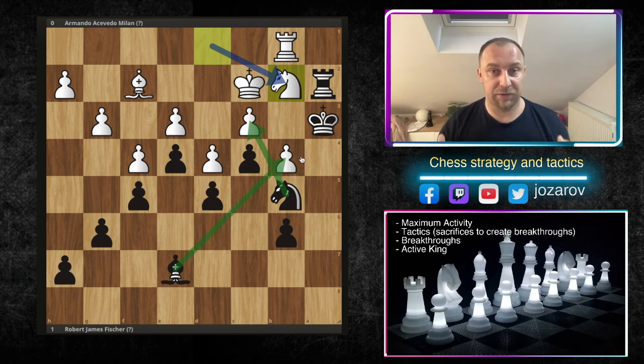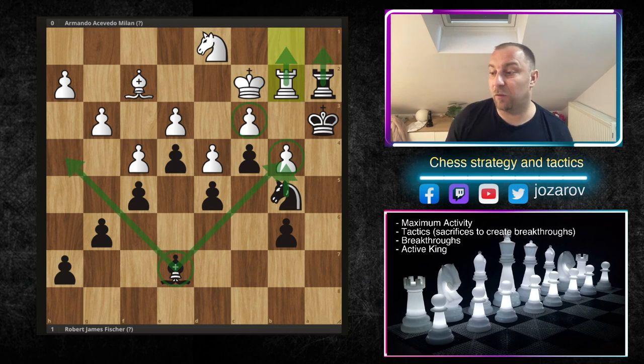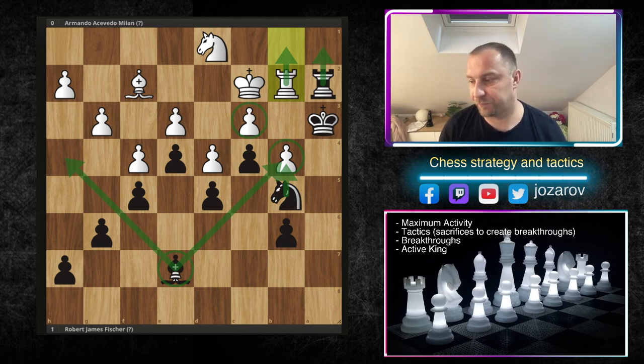That was the tactical possibility after knight to b2 — knight to c3 and bishop to b4 is winning. We are again sacrificing something to create pawn mobility. In the original game, Acevedo Milan played rook to b2. We should search for possible tactics — we've reached the position of maximum activity. What would you do now in this particular position? It's maybe a little bit tougher to see, but it's a cool tactic, and after a couple more moves Acevedo Milan resigned.